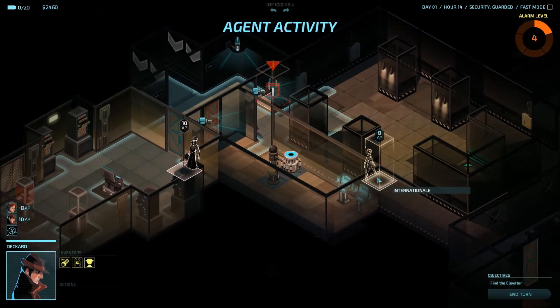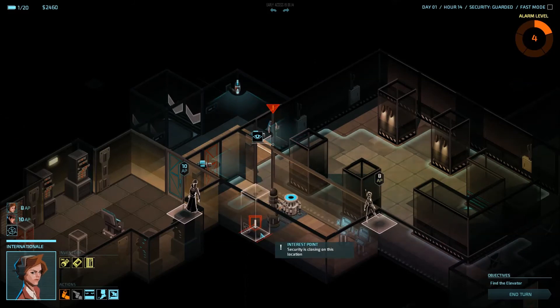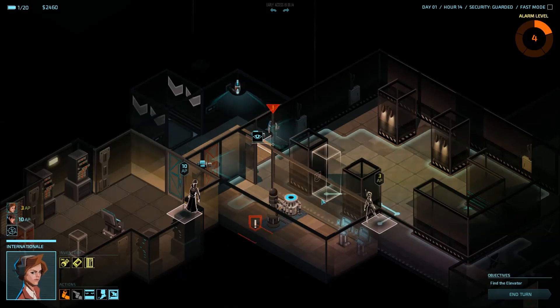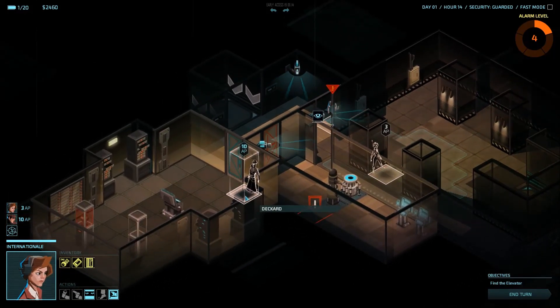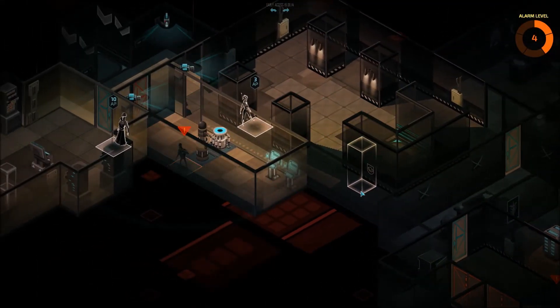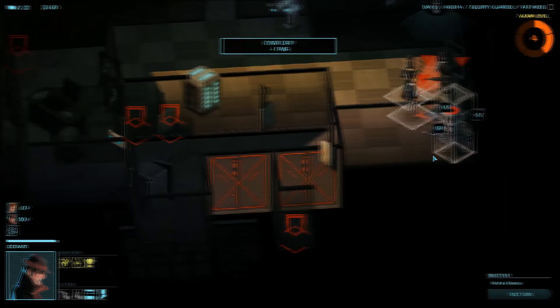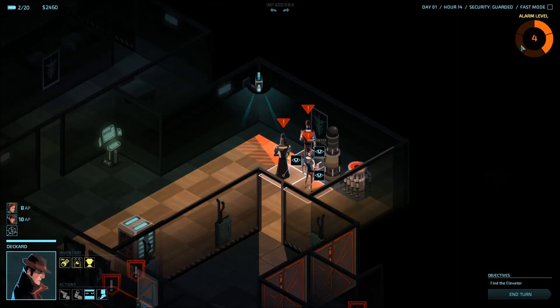Over here this guard is looking the other way, which could give Internationale the perfect opportunity to take him down — if only she had enough action points. She doesn't, and I know the guard is going there next. So I'm going to set her up here — this way the guard is going to walk by her, get into that room, while I can go through here, close the door, and get into the elevator. To make sure I have some defense if this guy comes in anyway, I'm going to put her on melee reaction, while Deckard does the same on this area. As expected the guard went in there, which is perfect. And over here we can now see a special unit — an enforcer. These guys are very dangerous, they have better machine guns than the guards, and they're a lot faster. They only start at alarm level 4, so unless you get to alarm level 4 early in the game you don't really have to worry about them yet.